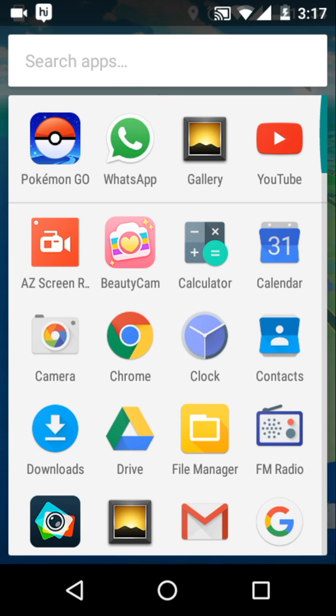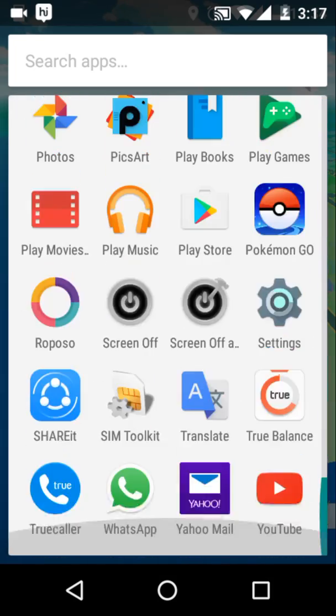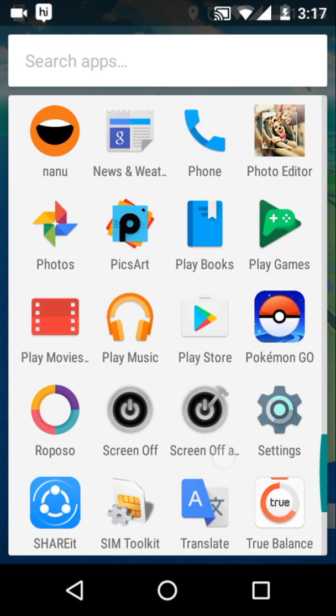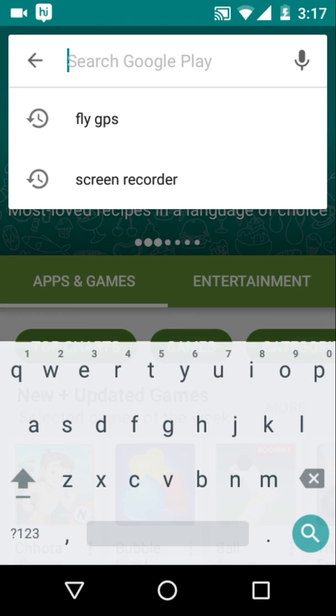It's new now and it's a little bit simpler. Your requirements are only one thing — your phone must be higher than KitKat, which means your Android must be Lollipop or Marshmallow.